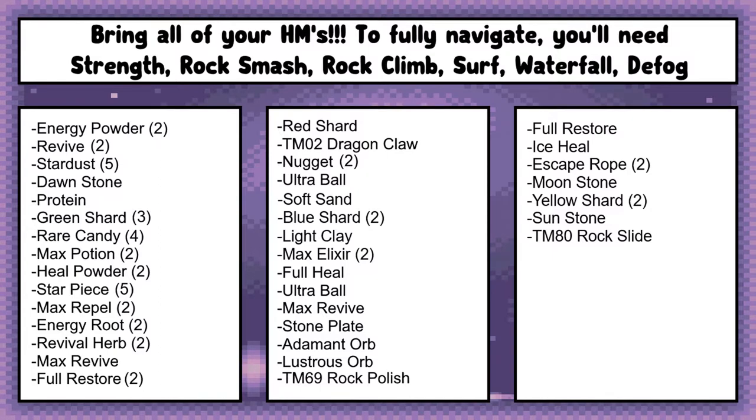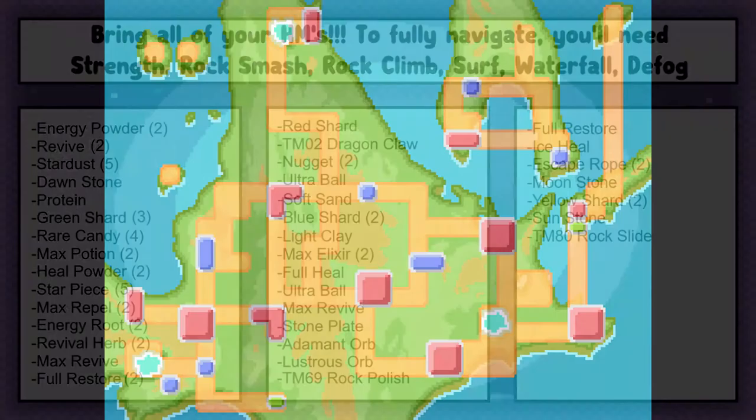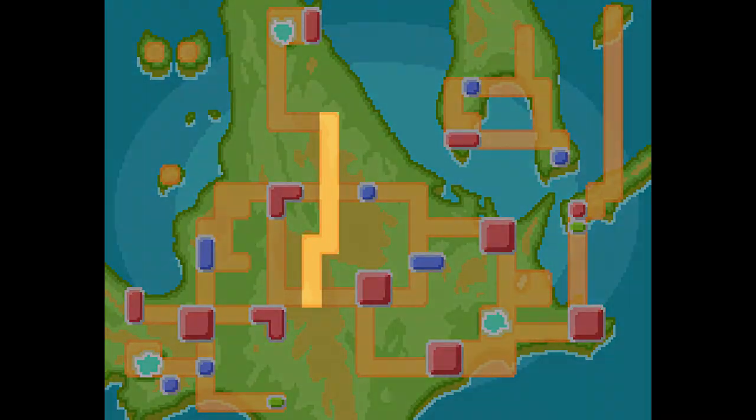On screen is a list of all items covered in this video and the requirements needed to do them. Any items handed to the player during this story will not be included. For the sake of clarification, the area covered in this video is highlighted on screen now.